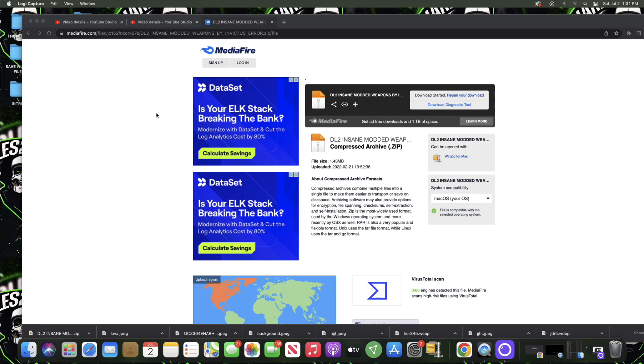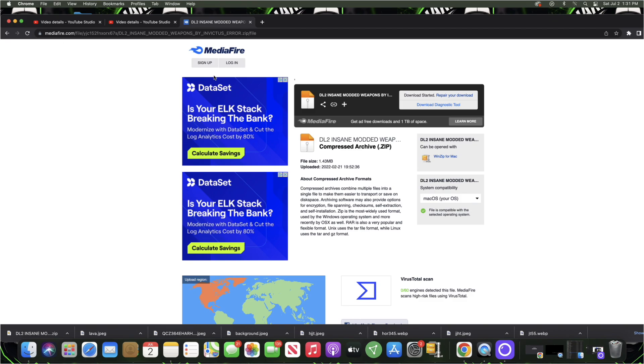Now on your computer, go into the description below and click the first link — the MediaFire link. It will bring you to a screen where you can download the save file that you'll need to mod your game and get everything unlocked on Dying Light 2.